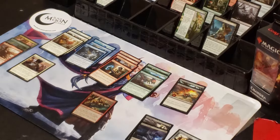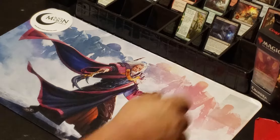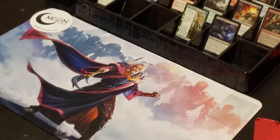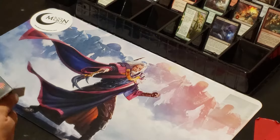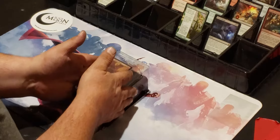I'm going to pause the video one more time to clean up this mess and then get into the Chandra Planeswalker deck. Okay, we're back — we're trying to speed through this, not like last night's video. The foil token will be coming from Modern Horizons, so whatever your favorite Modern Horizons token is, let me know and I'll get it out to you with the Spellbook.